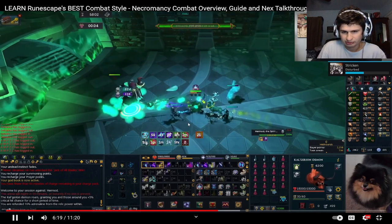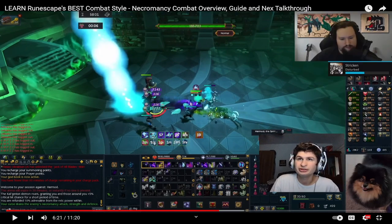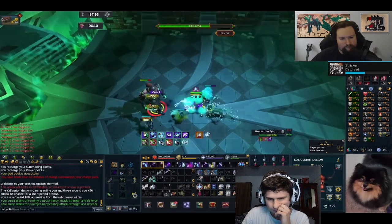He opens up combat with Death Skulls, letting revolution fire off the builders. This reminds me of the Arceuus Spellbook, because you also do some Necromancy-related stuff — you summon skeletons in the Arceuus Spellbook, so that's what it reminds me of.